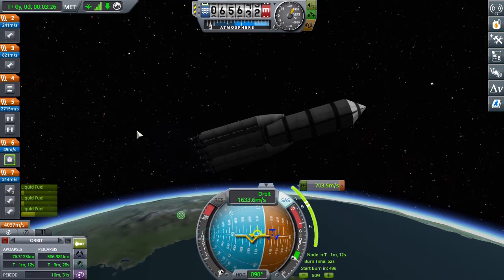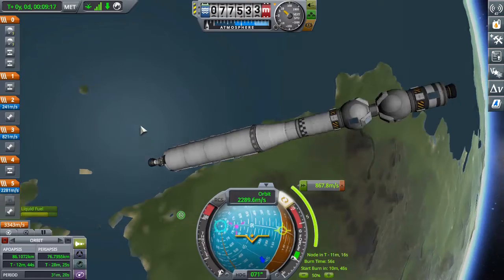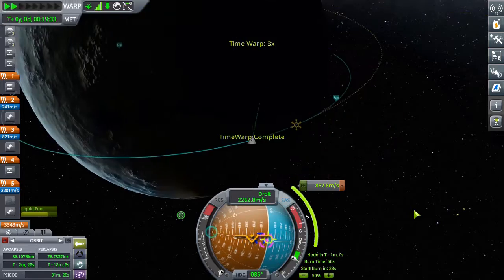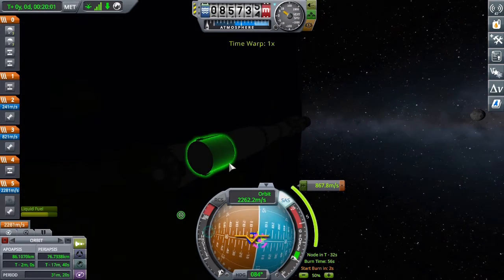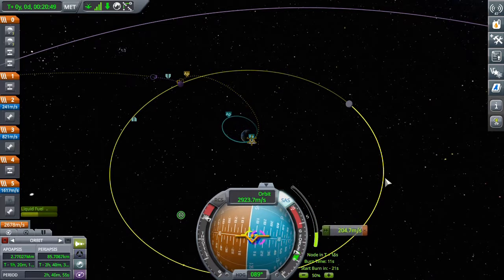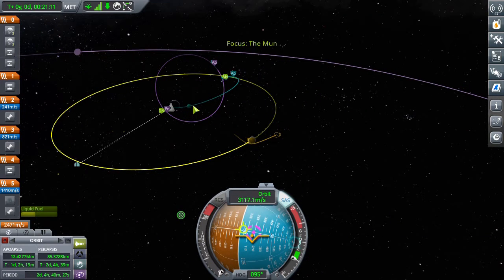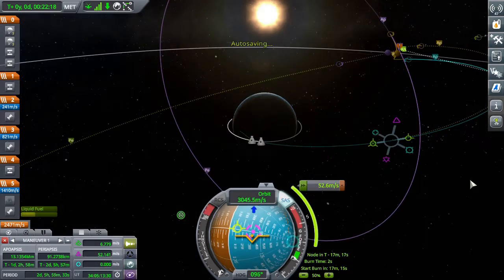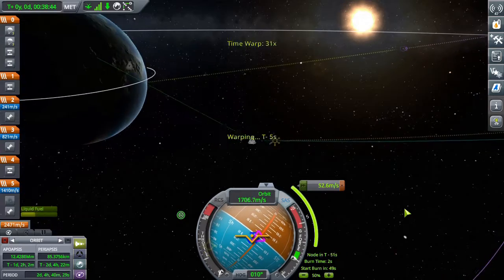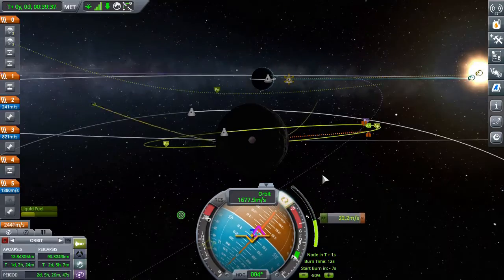This rocket has a similar design — a central stage with stuff around it — except this time I used Bobcats instead of Skippers and Mainsails. The Bobcat engine is from the Making History DLC, which is the first DLC for Kerbal Space Program. It includes historical engines. I think the Bobcat is based off the engine from Gemini or Mercury — whichever engine those craft had for their main stage.